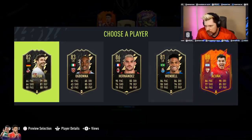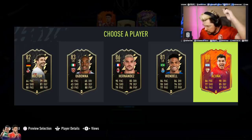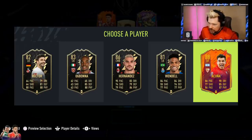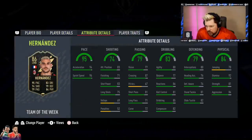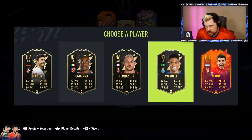Next up - I could take either Akuna Matata and put him in instead of Tommy Asu, or I could take Hernandez. Four star skill moves, three star weak foot for Akuna, three star three star for Hernandez. Hernandez has got a lot more pace but less shooting, less passing, less dribbling, less defending, less physical.